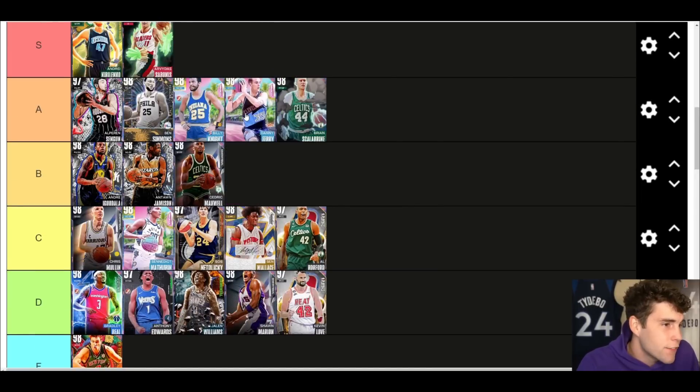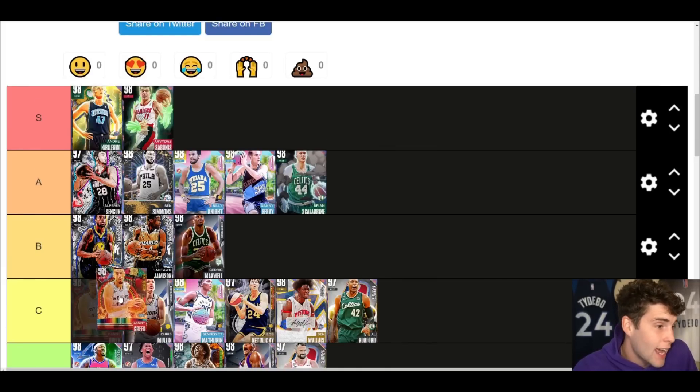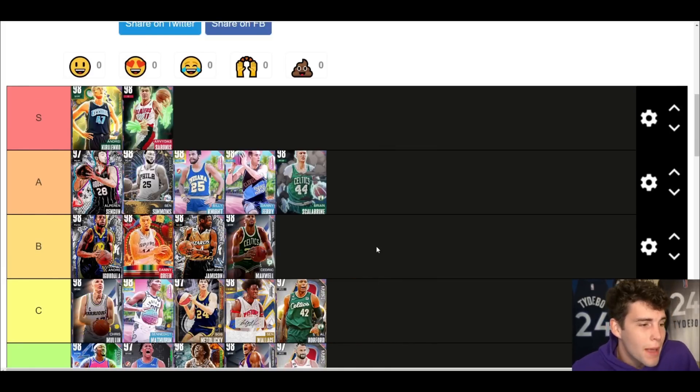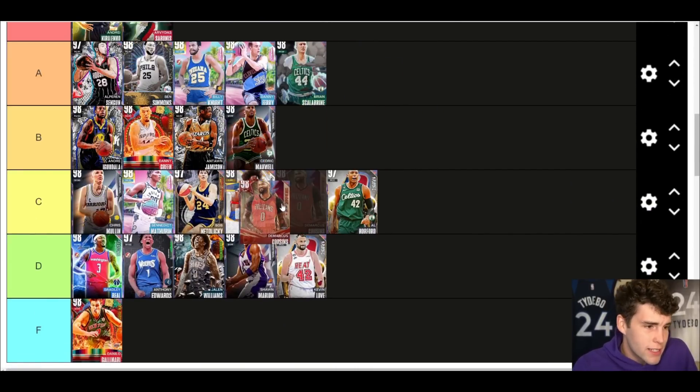Danny Ferry is still extremely good. The big thing for Danny Ferry and why I like him over a lot of the other small forwards is he's 6'10 — good height — and that really does carry him. Danny Green up next — I'll go B tier. There aren't many people in MyTeam that are going to be more automatic on catch-and-shoot than Danny Green. His release is smooth, he's got great shooting badges, 6'6, plays good defense. I like Danny Green in MyTeam.